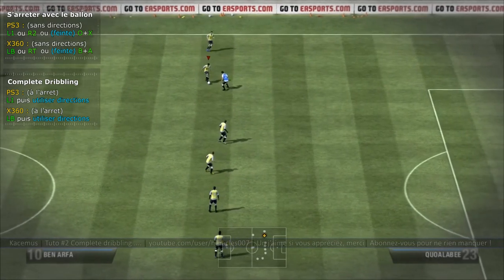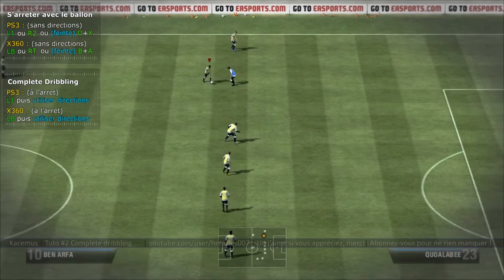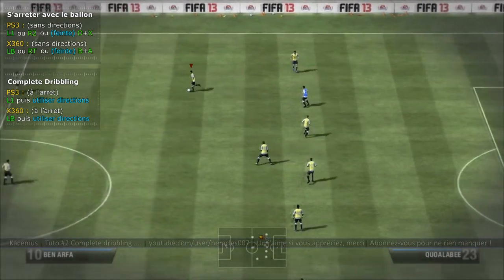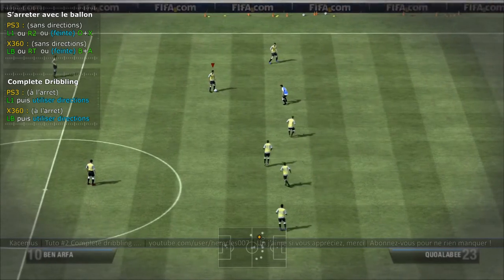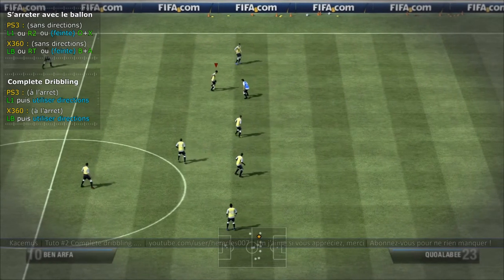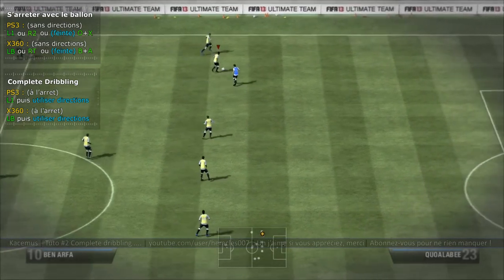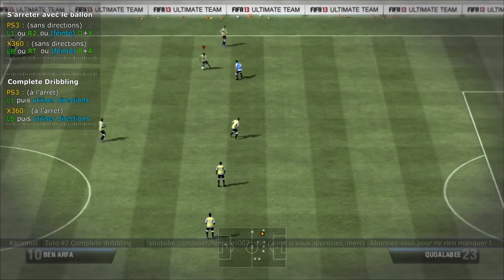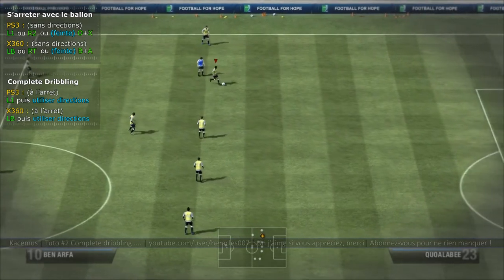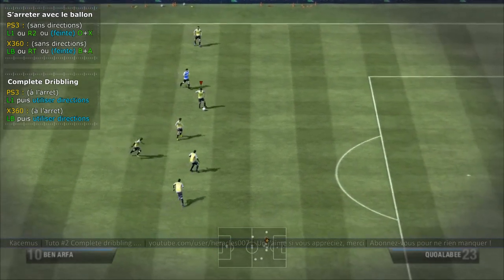Une autre façon de dribbler avec le precision dribbling de façon concrète : bien temporiser, s'approcher au maximum du défenseur. Plus on est près du défenseur, plus le dribble derrière va être efficace. Ça peut être la roulette de Zidane, qui marche bien quand le joueur est vraiment très très proche.